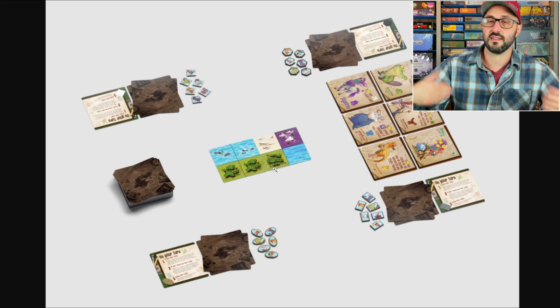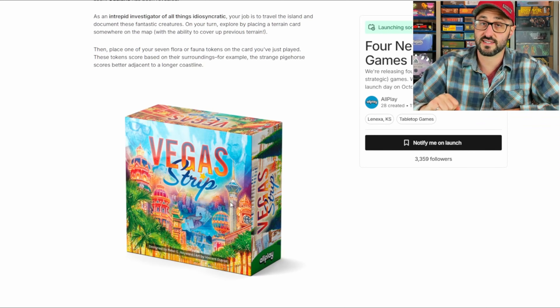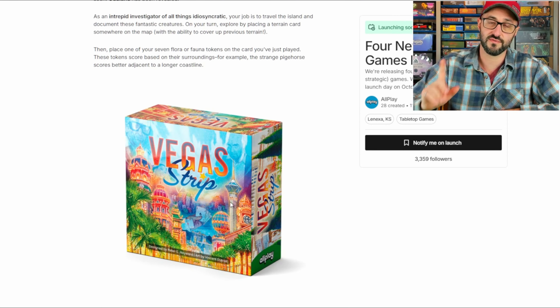At the end of your turn you draw a new map tile to replace the one you played. The game continues until each player has spent all their tokens, then you tally victory points and the player with the most wins.